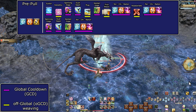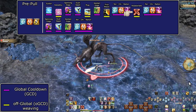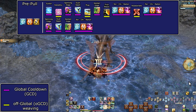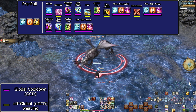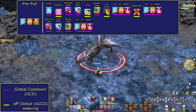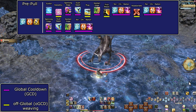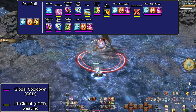After the first Raiton, we weave Assassinate into a second Raiton, then fill a full 1-2-3 combo before a third Raiton. From there it's basic 1-2-3 spam. Every 60 seconds you'll do Suiton, Kassatsu, and three Raitons — one from Kassatsu and two from the normal cooldown — spending every charge with no leeway. In higher-level play, you'll learn when to hold a Raiton for a ranged disengage; in most cases, use all Raitons in your burst window.